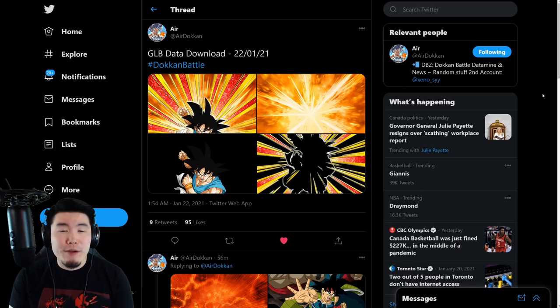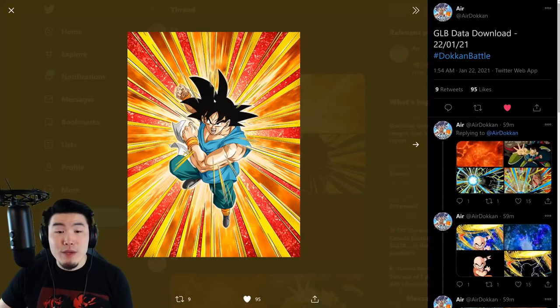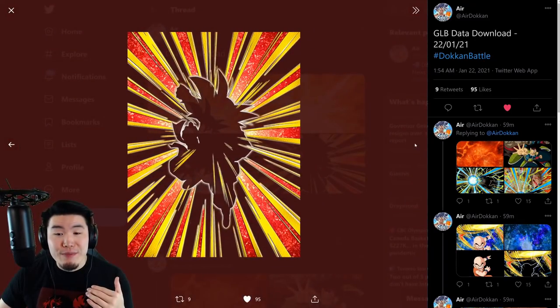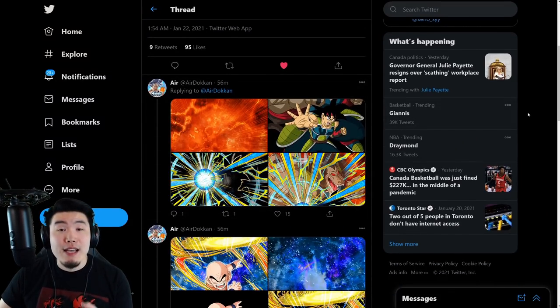Before we get into it, I want to give a quick shout out to Air Dokkan on Twitter for posting all these assets. Starting from the top, we have the assets for the next explosive chain battle boss on global — this Base Goku — who is going to be dropping on January 25th along with pretty much everybody else in the data download.